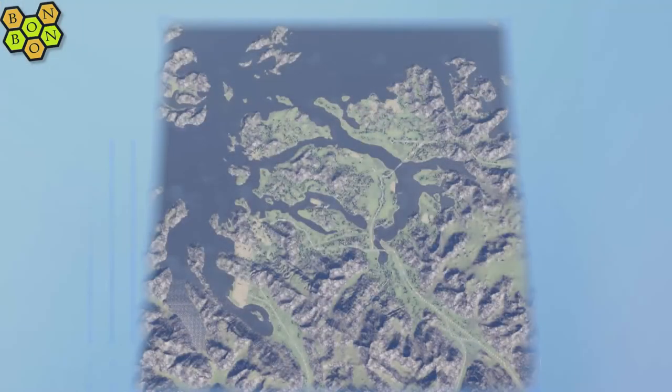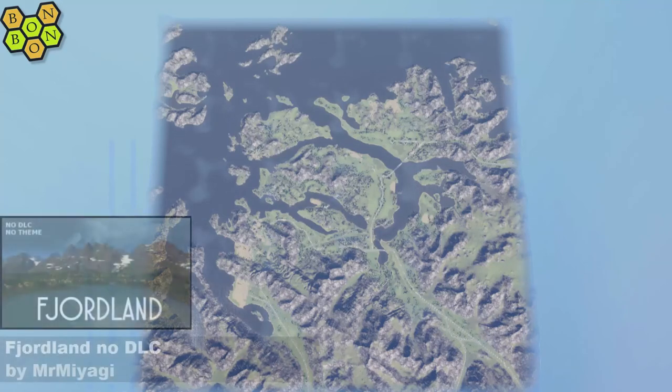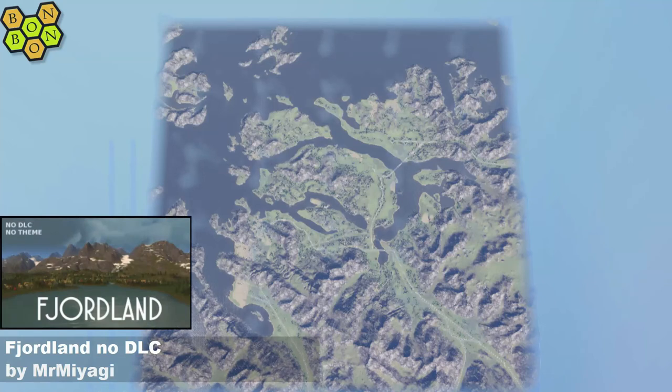Hello and welcome to Friday's WhatMap. Today we're looking at a map created specifically for the Mass Transit DLC, but if you're a poor sap like me that doesn't own the DLC, don't worry — there is an alternate version created specifically for us, for which we should be eternally grateful, because it's a glorious map and it would have been a shame to have missed it. It's Fjordland, no DLC, by Mr. Miyagi. Of course there is a full technical version if you've got the DLC, which you should grab, because it'll be a little bit better.